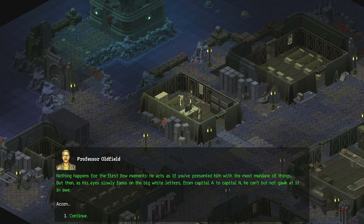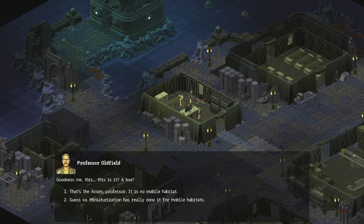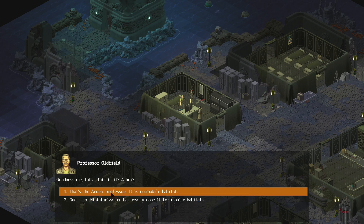Nothing happens for the first few moments after I show him the acorn. He acts as if you had presented him with the most mundane of things. But then, as his eyes slowly focus on the big white letters from capital A to capital N, he can't but gawk at it in awe. Acorn. Goodness me — this is it. A box? That's the acorn, Professor.